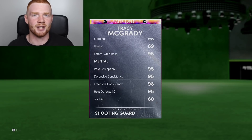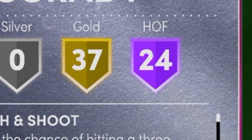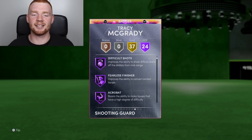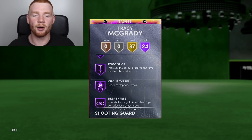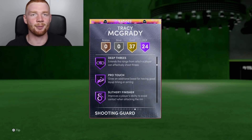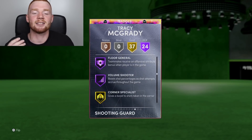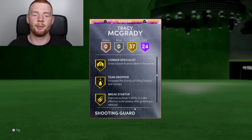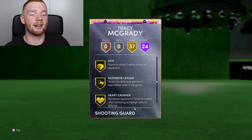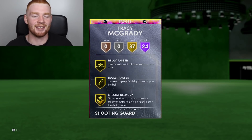94 perimeter defense, great rebounding, and insane speed for a shooting guard as well — 95 lateral quickness. Look at the dunking tendencies, you can't ask for more. I did add a couple more badges to him, but he has 37 gold and 24 Hall of Fame. He has catch and shoot, difficult shots. He comes with Hall of Fame clamps, posterizer, circus threes, and deep threes. Quick first step, space creator, dead eye, green machine — he has all the badges you'd want on Hall of Fame. I did actually add floor general on Hall of Fame to him as well.